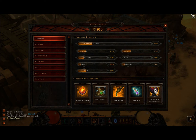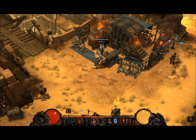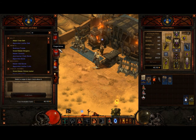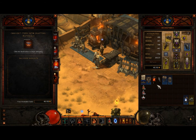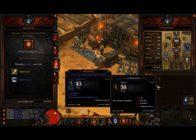This is a video of the crafting people available in Diablo 3. There's only two. The first one is Heydrig Eamon, the blacksmith, and he can forge weapons, armour, and salvage items like blues, which gives you resources.